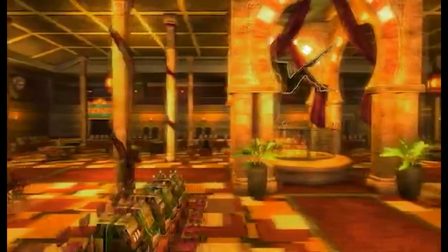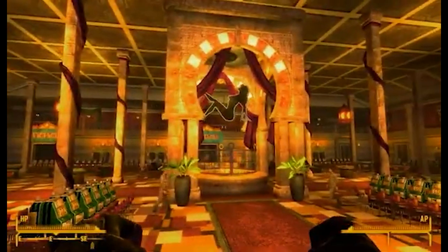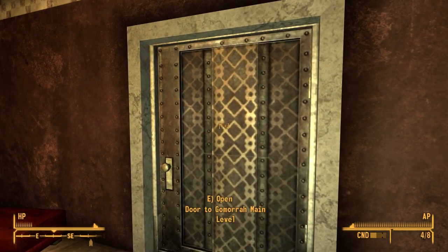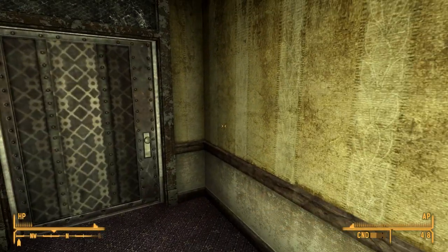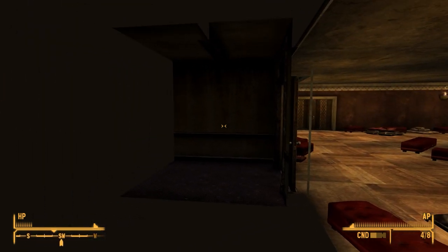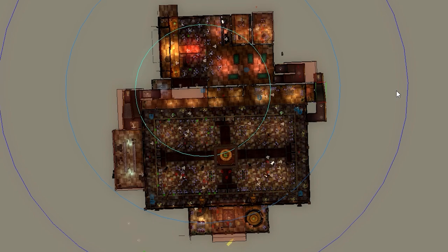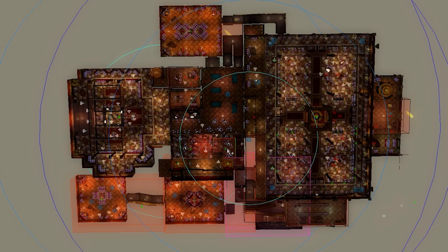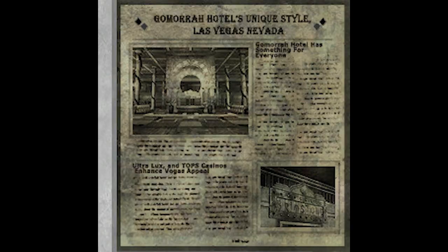Like the Tops, the Gomorrah's interior was heavily reworked at some point in development. Footage from the making-of documentary shows the casino floor was twice as large as it is in the final game. There's even evidence that the basement level and casino floors were once a single massive area — outside the doors that exit the basement there are still inaccessible hallways that were likely once connected to the casino. If you copy the lower levels and paste them into the casino, the levels still match up perfectly. Here's how the casino appears in the final game, and here's how it appeared at E3, reconnected to the basement — it would have been one of the largest interiors in the game.